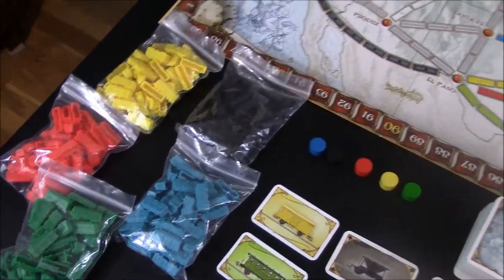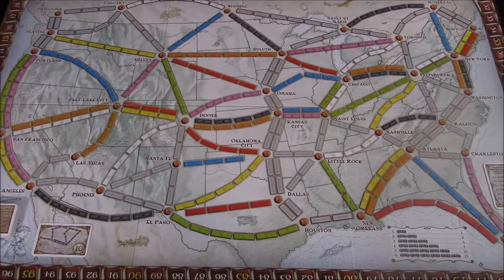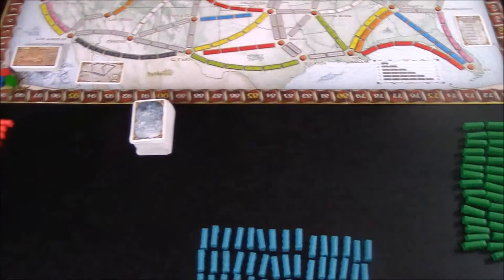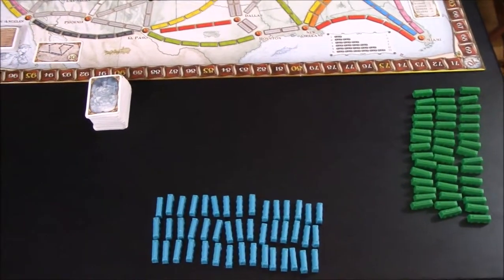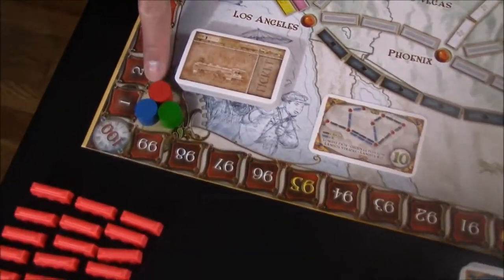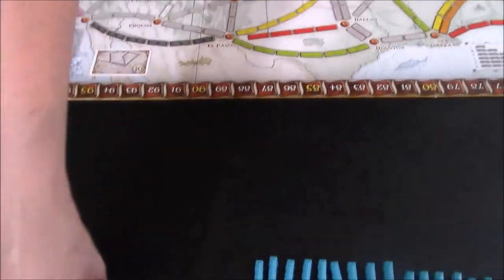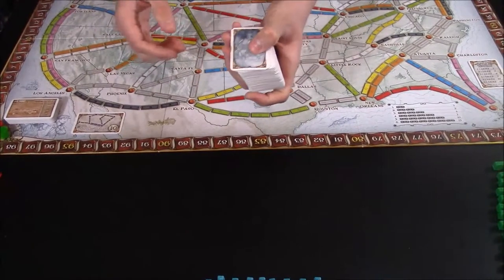Now let's talk about how to set the game up. To begin, you will place the board in the center of the table. You will give each player their set of 45 train cars — each player can choose which color they want. Each player will then take their wooden score marker and place it at the beginning spot on the score track, which represents zero. At that point you will take the deck of train car cards, shuffle it, and deal out 4 to each player.